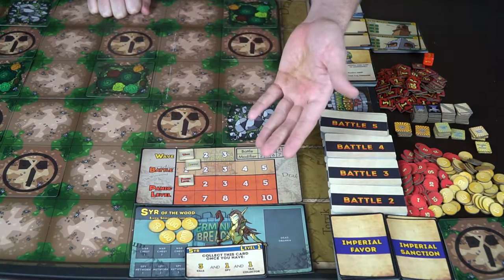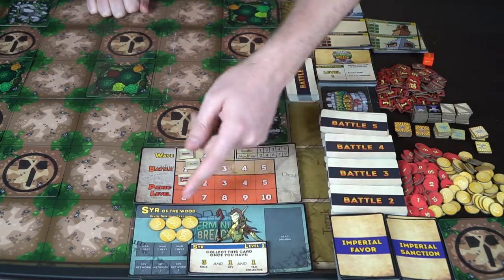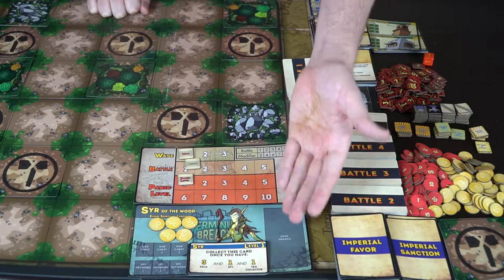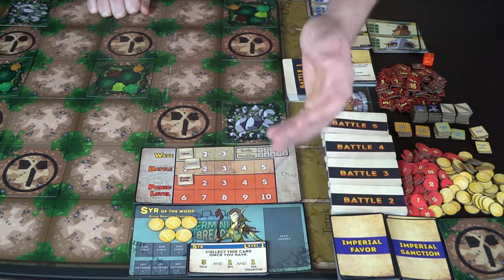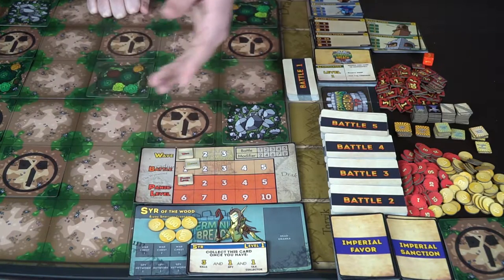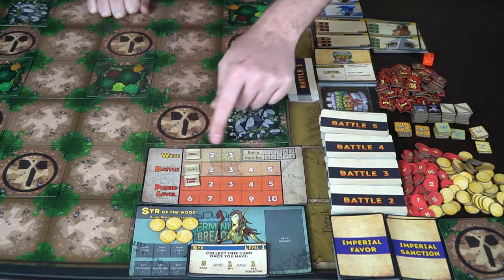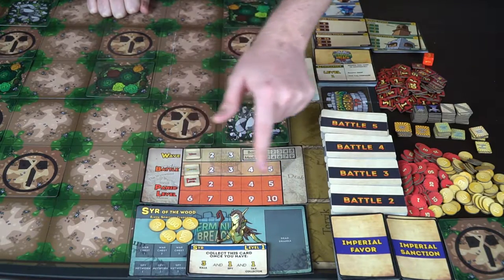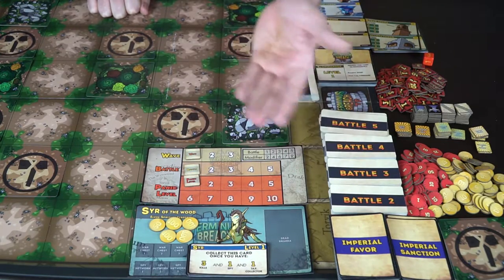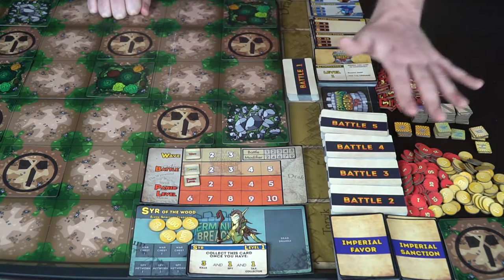Each player chooses a character — the Seer of the Wood, a Spiritual Leader, Political Leaders, War Leaders — and collects their level one through three cards to level up throughout the game by completing objectives. You'll collect dead draka — the enemy units — as points, as well as spy network and war chest tokens. This is the wave tracker showing which wave and battle you're on, and your panic level.